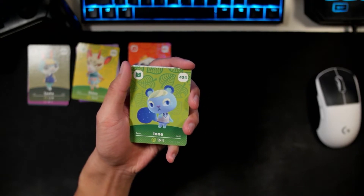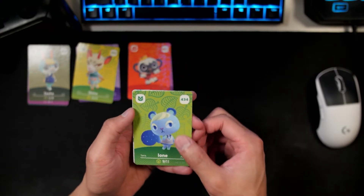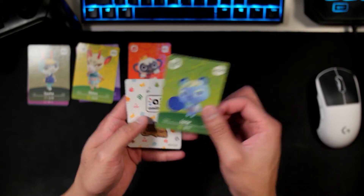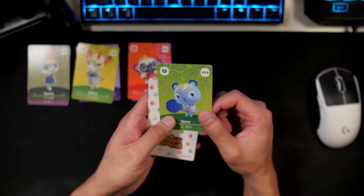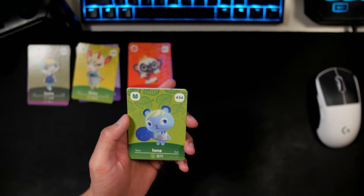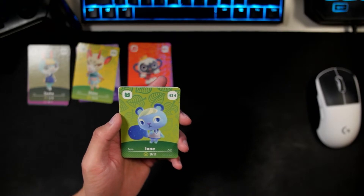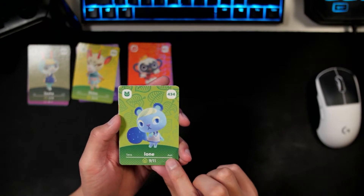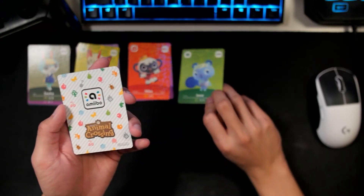Wow, okay. This has got to be some of the luckiest pulls. This is only our third pack and we've basically gotten all the villagers that we wanted from this series. I'm so excited for Yone — she is so cute. Look at her, this gal — like a galaxy squirrel. So amazing.